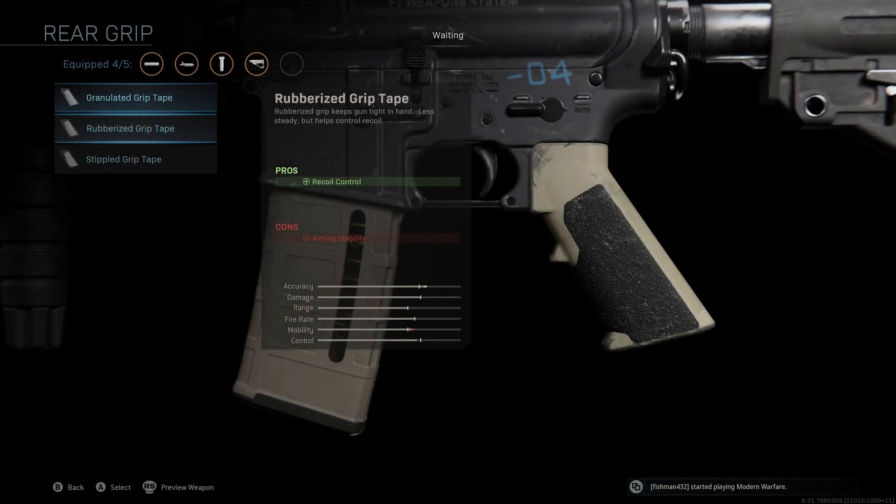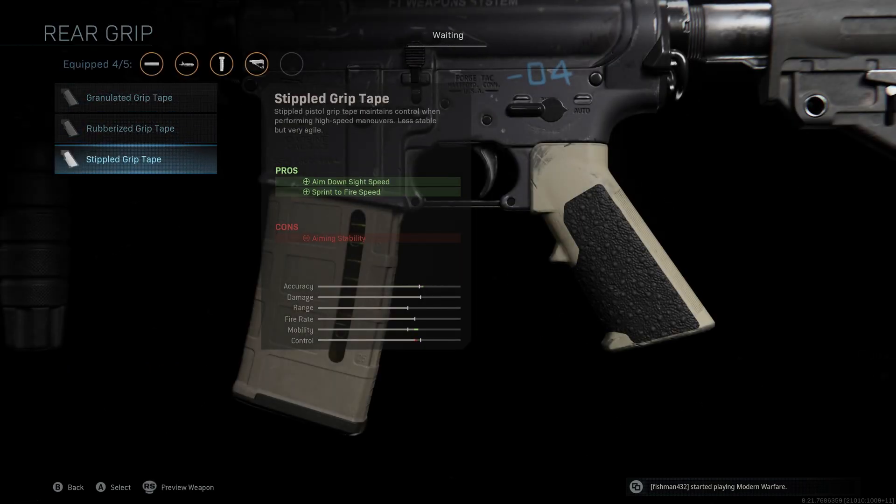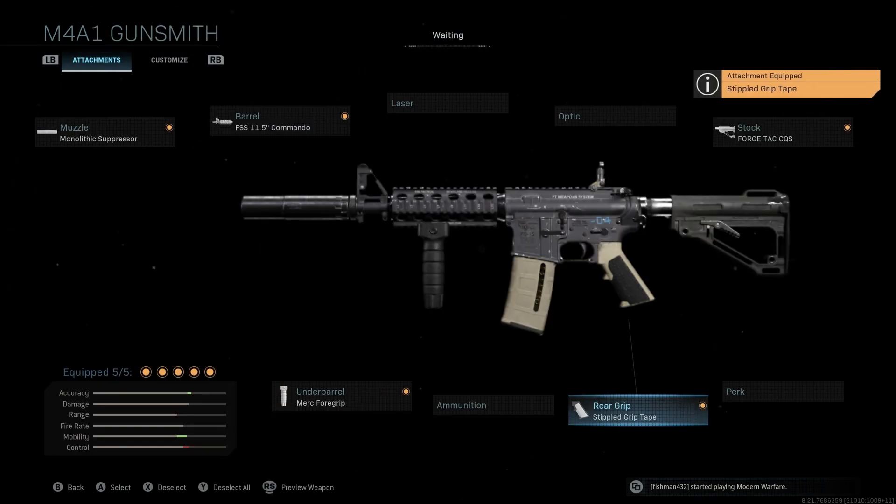We're not running any extra ammunition — not really necessary here. Last but not least, the rear grip we're going to be using is Stippled Grip Tape, to give us one more boost to aim down sight speed as well as sprint to fire speed, which is a very important pro when you're playing aggressive — getting those first shots off will make all the difference. The only con is aiming stability, so we're really not even losing control at all with this setup.